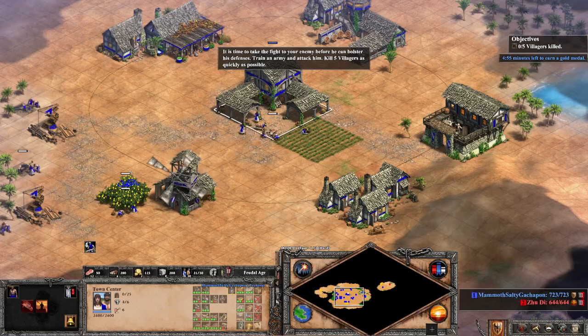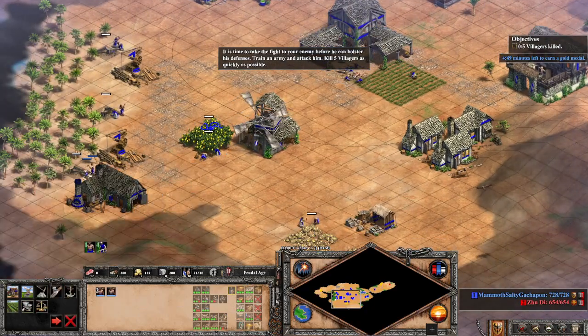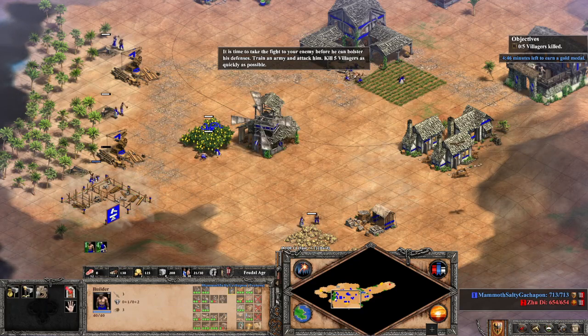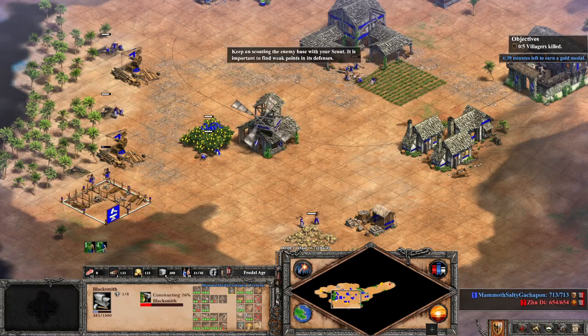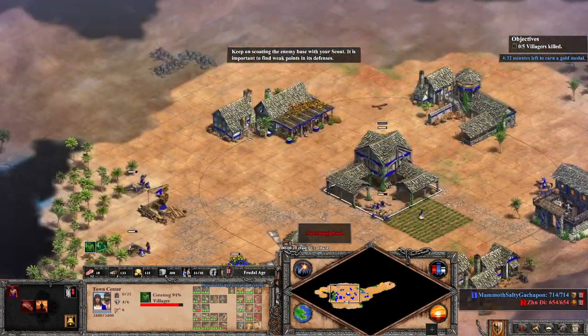It's time to take the fight to your enemy before he can bolster his defenses. Train an army and attack him. Kill five villagers as quickly as possible. Keep on scouting the enemy base with your scout — it is important to find weak points in its defenses.